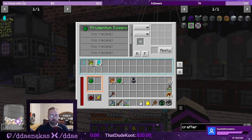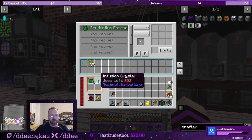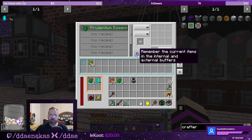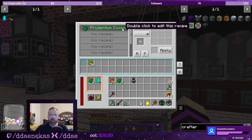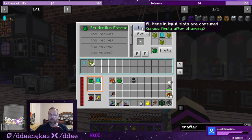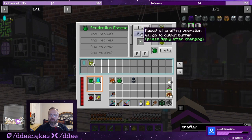I need it to stay in here — let me check: remember the current items, all items in input slots are consumed. There we go, I didn't hit apply.